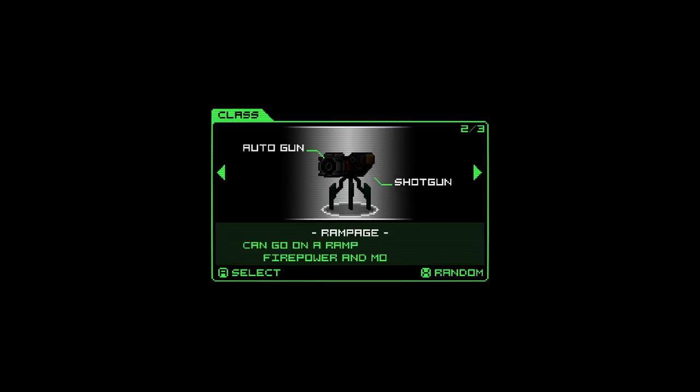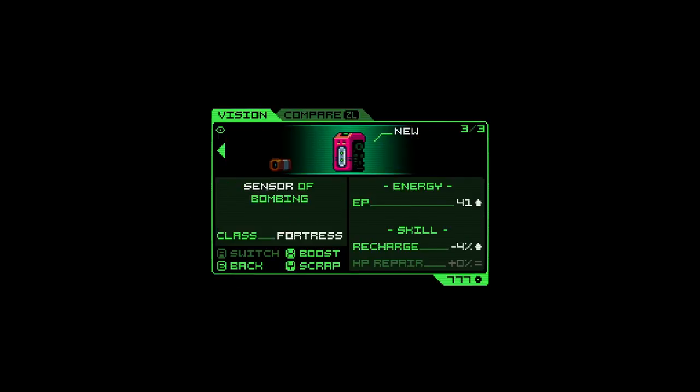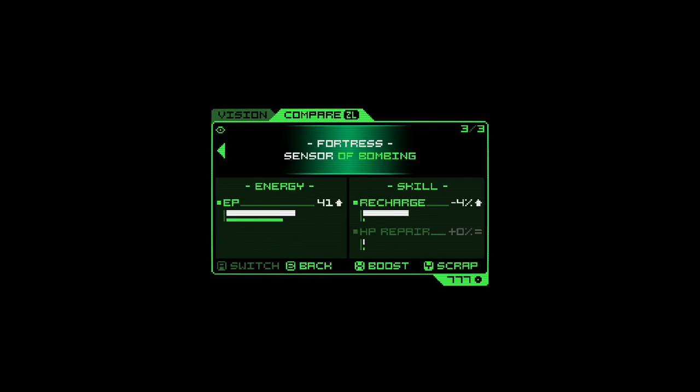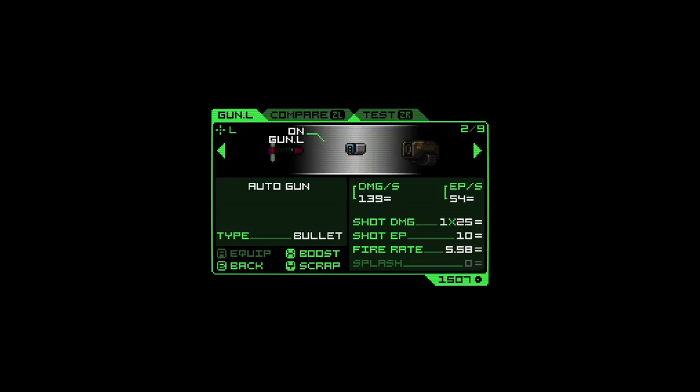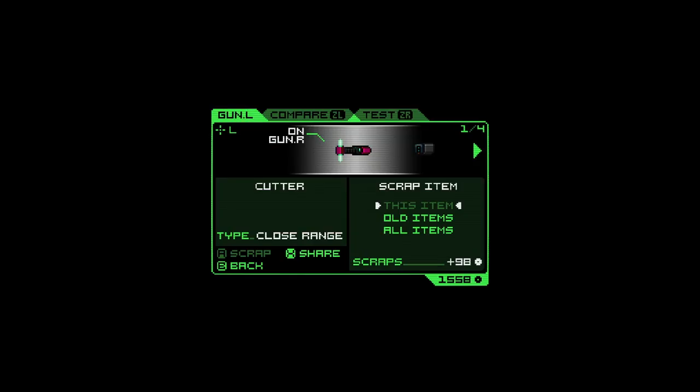Depending on which robot you pick, your abilities differ. Dash robots are faster, rampage goes in and blows the hell out of everything, and fortress robots are tougher but slower. Your first three initial upgrades are dedicated to your robot type, so you'll be picking up some useless upgrades — but you're able to scrap these to build up upgrades for others and boost existing components, repair yourself, or totally upgrade your mech. There are a lot of funny upgrade names too, like 'beam of lubricant.' If you're into this type of RPG tinkering, it's going to be fun, though it can be a little overwhelming at first.